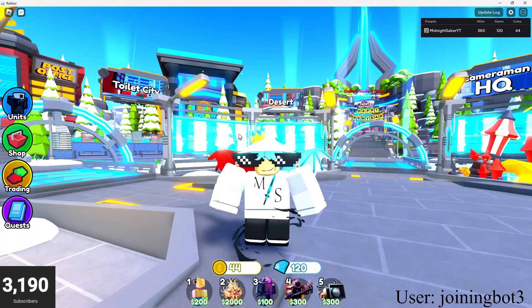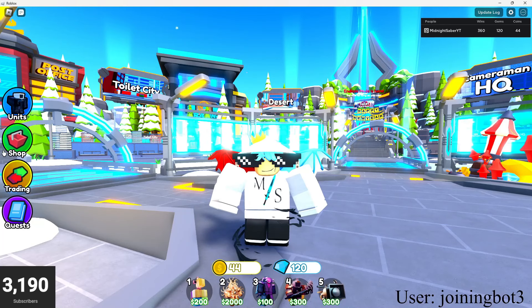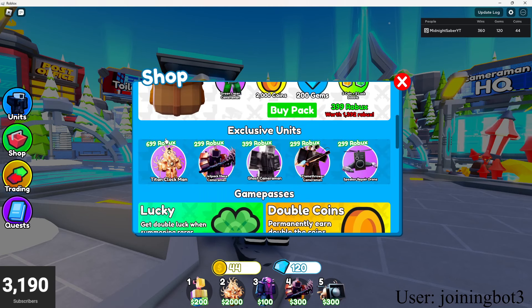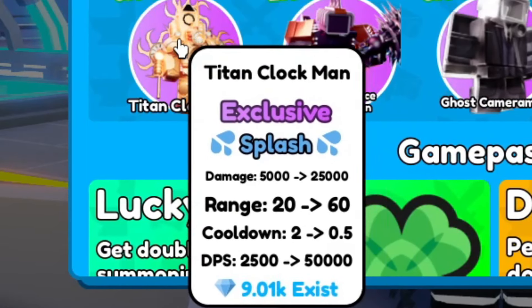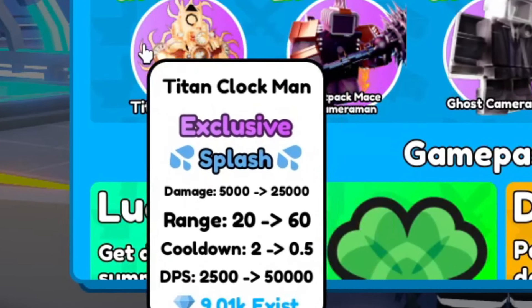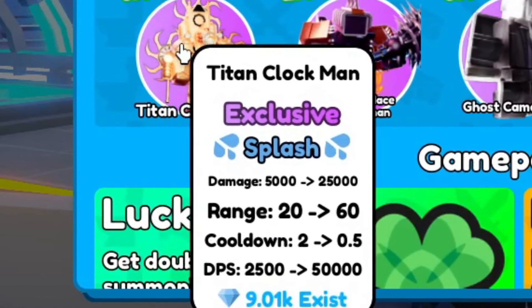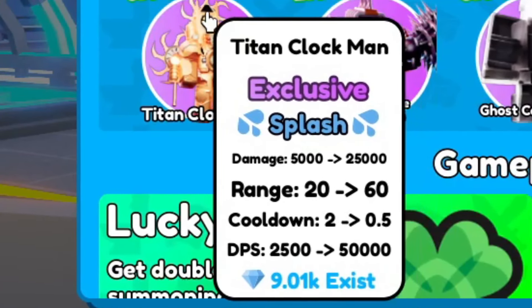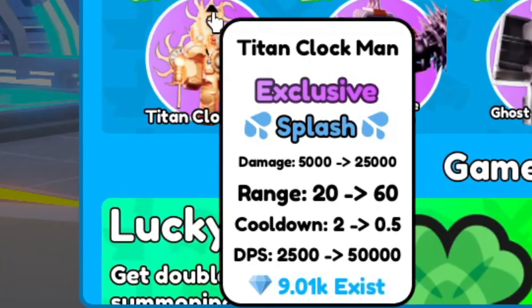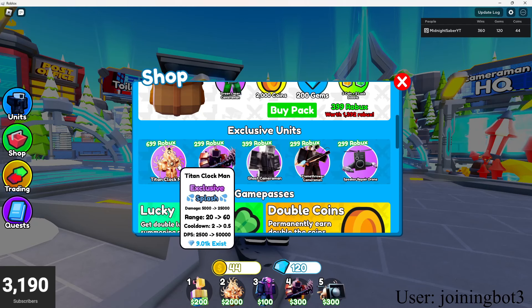Alright boys, in today's video we are going to be testing out the new Titan Clock Unit. This has just released in a new update for 700 Robux - the most expensive unit we have ever had. Its stats are 5,000 damage to 25, that's very good. 20 range to 60 range, just got cooldown 2 seconds to 0.5 and DPS 2,500 to 50,000. Yeah, this unit has a lot of DPS.